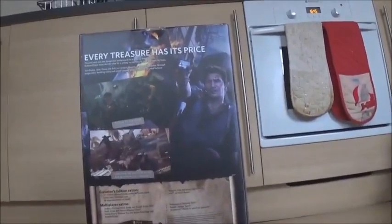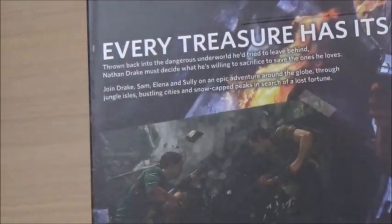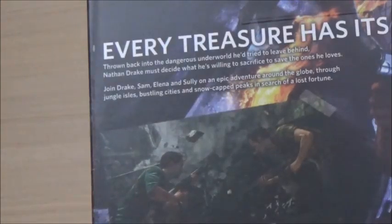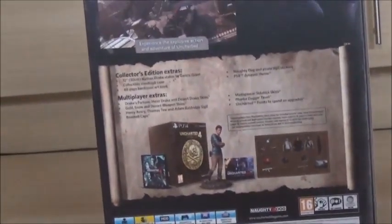It says 'Every treasure has a price.' The back reads: thrown back into the dangerous underworld he's tried to leave behind, Nathan Drake must decide what he's willing to sacrifice to save the ones he loves. Join Drake, Sam, Elena, and Sully on an epic adventure around the globe through jungle isles, bustling cities, and sun-capped peaks in search of a lost fortune. It also mentions team up in fast-paced multiplayer and experience the explosive action and adventure of Uncharted.